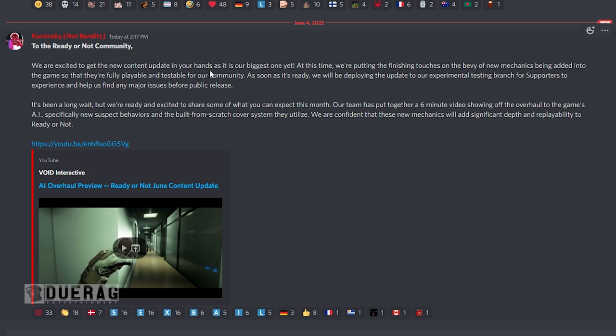Before we watch the dev log, let's go over what they're saying in the announcements. It says: 'To the Ready or Not community, we are excited to get the new content update in your hands as it is our biggest one yet. We're putting the finishing touches on the new mechanics being added so they're fully playable and testable. As soon as it's ready we will be deploying to our experimental testing branch for supporters. Our team is putting together a six-minute video showing off an overhaul to the game's AI — specifically new suspect behaviors and the built-from-scratch cover system. These new mechanics will add significant depth and replayability to Ready or Not.'